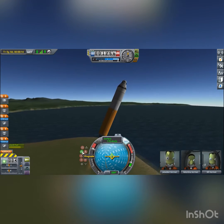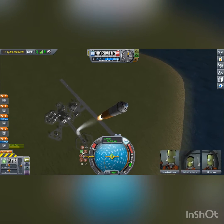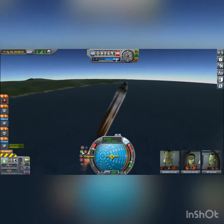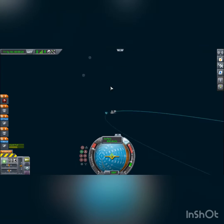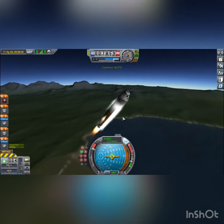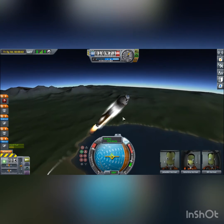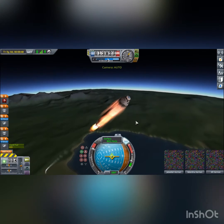You can notice that I have it pointed pro-grade and I'm not really making any gimbal changes right now. What I did is I gimbaled just a bit — I've done Kerbal Space Program for quite a while so I know how much I need to gimbal. Once I get to maybe about 80 meters per second, I hit pro-grade and then that gives me a good gravity turn. By now all I'm really doing is moving the camera around and not having to do much else.